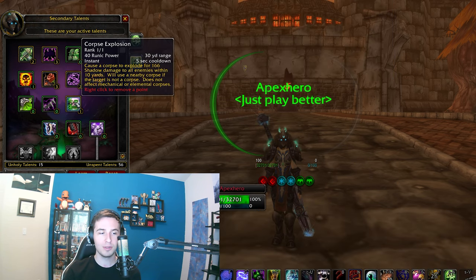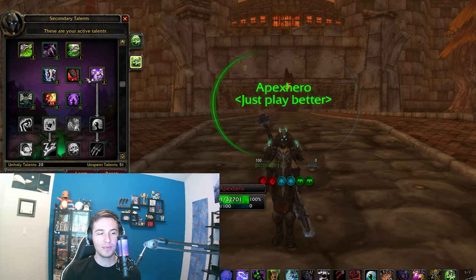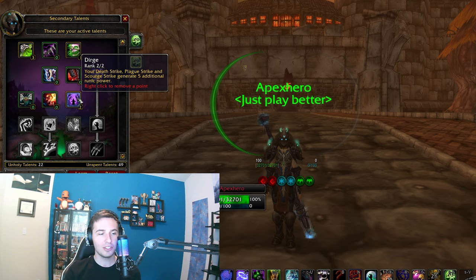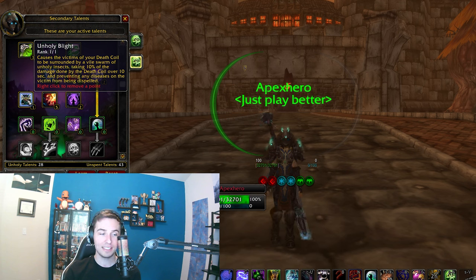One point into Epidemic. One point into Corpse Explosion — this hits very hard, however it does eat your pet, so your pet will get destroyed and you'll have to wait to summon a new one. Three points into Outbreak — 20% more damage on your hardest-hitting ability, Scourge Strike, very good. Two points into Desecration... You can go for Blood Caked Strike — I don't tend to use it, but I have seen one or two decent DKs use it. On a Pale Horse is a lot better on like a Warrior — you already have so many ways to break out of Fears and Stuns. Two points into Dirge for more Runic Power generation. Five points into Unholy Blight — big damage. One point into Unholy Blight makes it so your diseases can't be dispelled, very powerful when paired with a Shadow Priest.